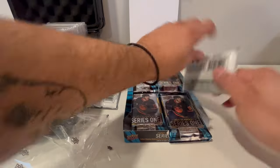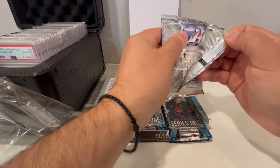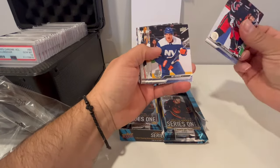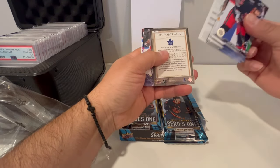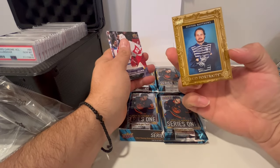And then the Austin Matthews card — there is also an egg card that is Connor Bedard, so it is his draft card. That's a good card to find. William Nylander, Stückle. Alright, Austin Matthews portrait — nice.